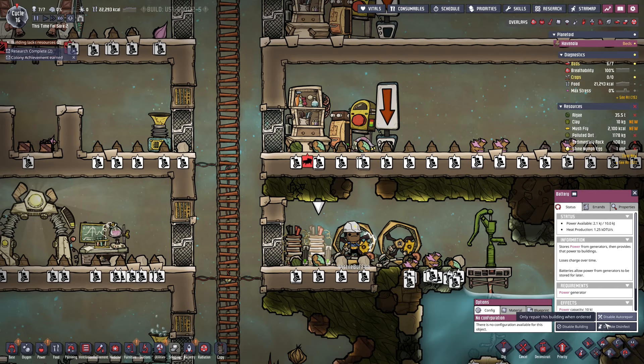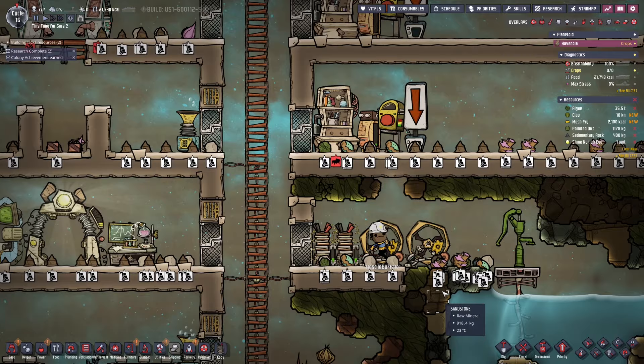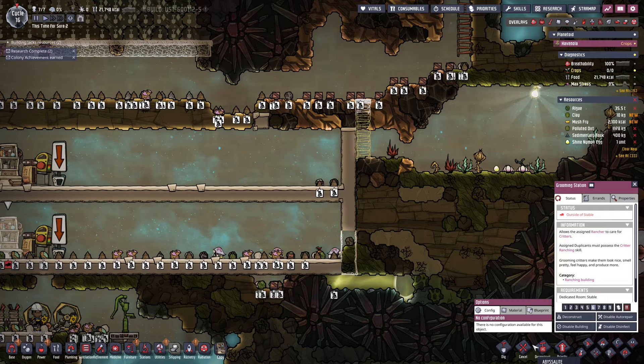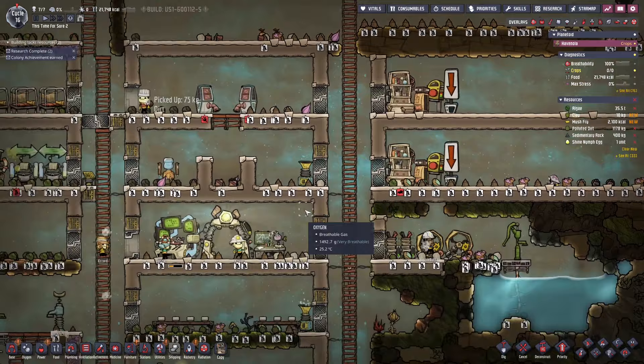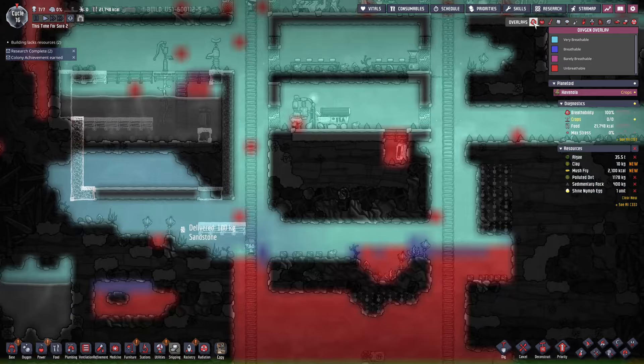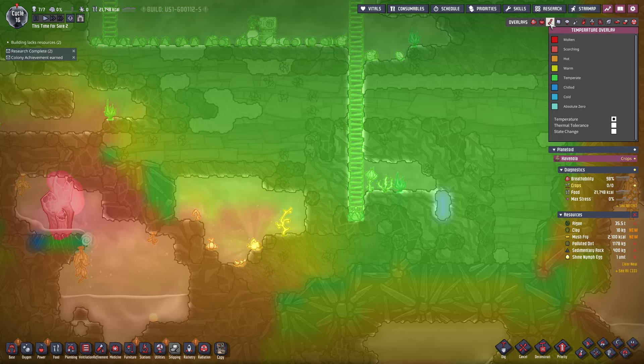We're going to replace these batteries — the small batteries are honestly pretty garbage. The big batteries aren't great either but I don't have anything else right now. I want to get that upgraded as soon as we can. I've put priority sixes on some of our sweep jobs — we desperately need it. Also, this is outside of a stable — that's not good. Let's go fix this — that would be a costly mistake to miss.